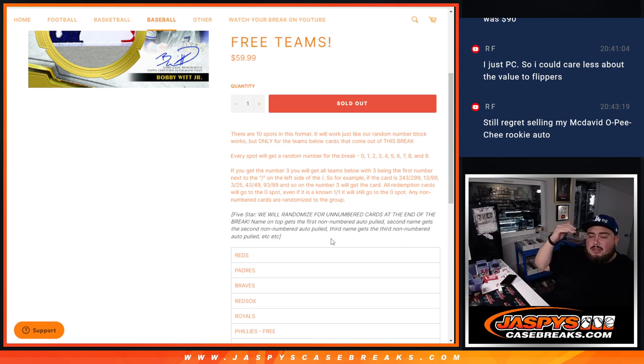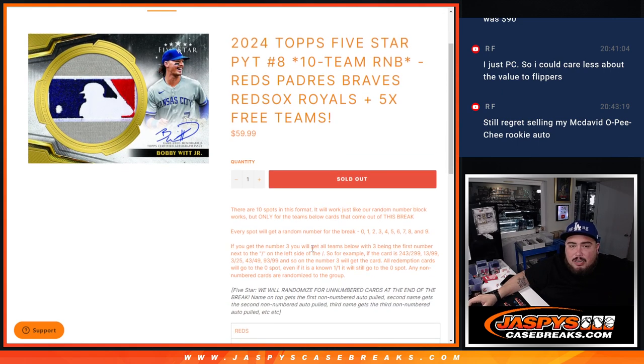So if we pull 3 non-autos, then the first one pulled goes to the spot at number 1, 2, 3, etc. And depending on how many there are, we're hoping they're all numbered so we can give you a card matching your serial number. But if not, everybody still gets a shot at that at the end as well.